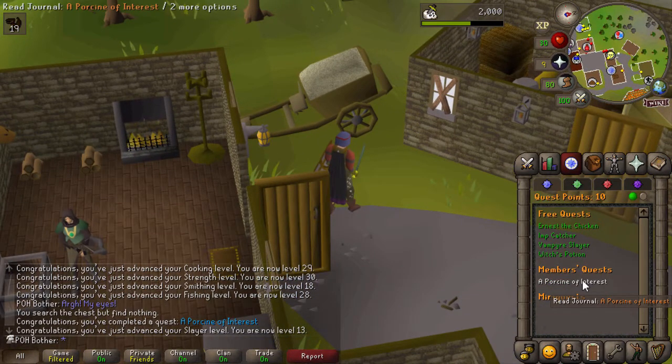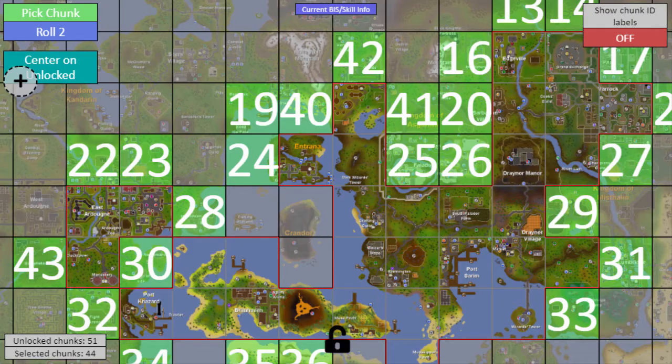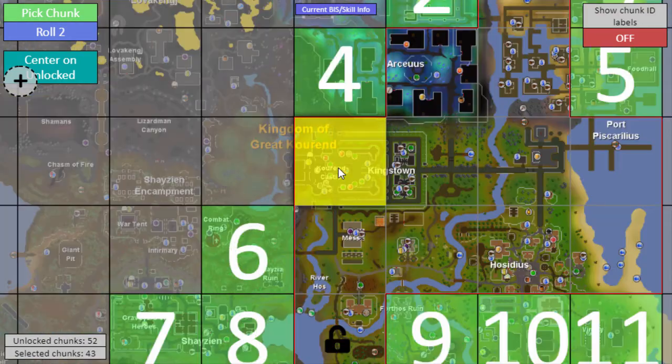There is also another total level milestone from the Slayer one. I didn't notice in the chat that I hit 450 total. That means I get two more chunks. The next chunk is the Catacombs of Corand, which is honestly really cool. I can't think of anything I want to go there for immediately, though part of me wants to start using up Fire Strikes on Fire Giants to get a Rune Scimitar.